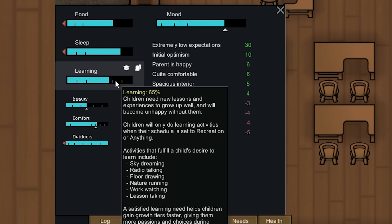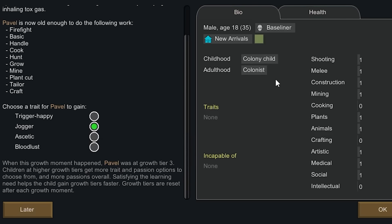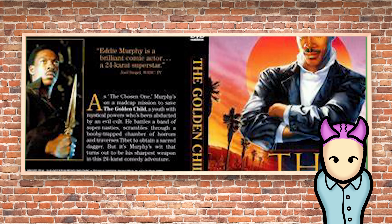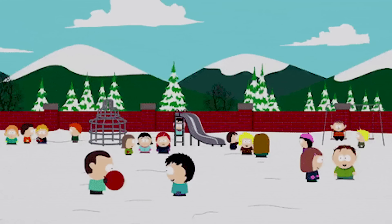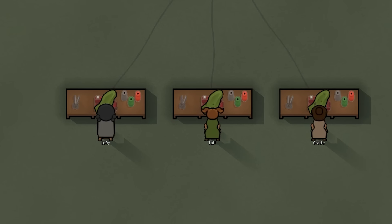You can go up to eight tiers, by the way. And the higher the tier, once they hit a growth moment at age 7, 10, and 13, you get to pick a trait from a selection and a passion. The more growth tiers, the more choices, and the more likely you can make the golden child of the colony. Also, children wear their own clothing, so make sure you keep some child-sized shirts and pants for them.